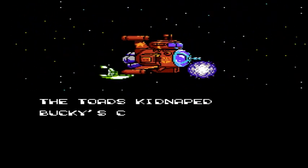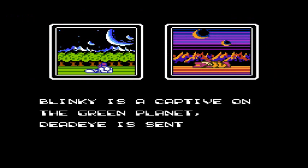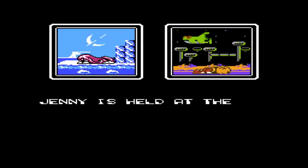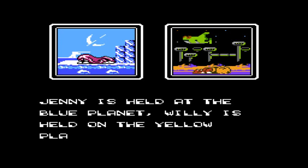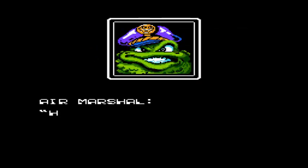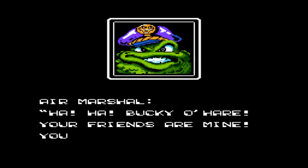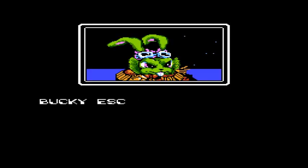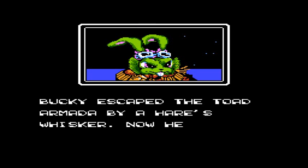Basically the plot is that the Toads are the bad guys and you're the good guy — they're technically the rebels — and the air marshal is the leader of said armada. What you gotta do is play as Bucky, rescue the crew, and take out the Toads.